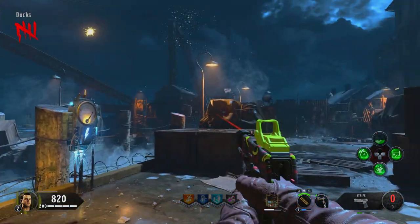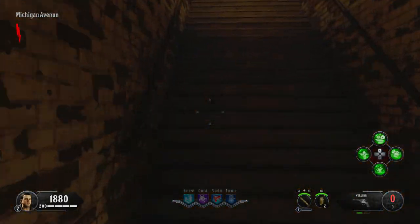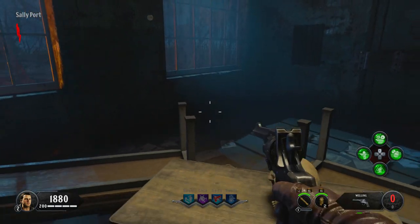Your fourth skull can be found at the docks. Once you've got that fourth skull, move back up to the main prison and collect your third and final blundergat piece, which is just outside the Warden's office.